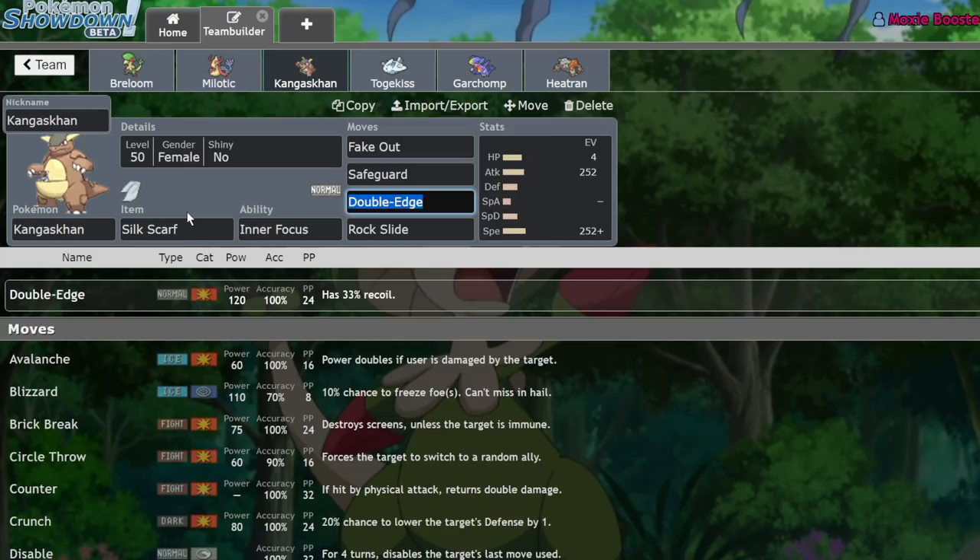Our Kangaskhan is running Silk Scarf with Fake Out, Safeguard, Double Edge, and Rock Slide. Safeguard is actually a tech that I'm testing right now. I should mention this team has hardly been tested — I'm not really trying to get as many wins as possible in this video. Obviously I want to win, but I want to test out the team and see how functional it is, because I have gotten into quite a few games with it, but I want to continue to feel things out and see if I need to make any adjustments.